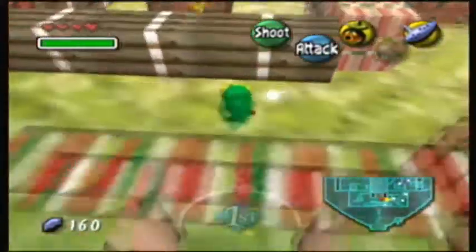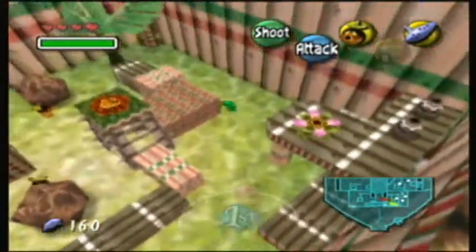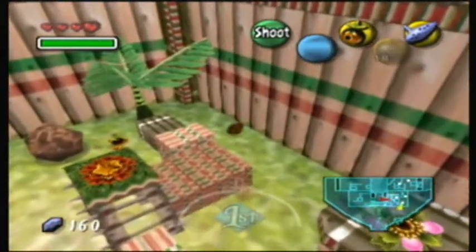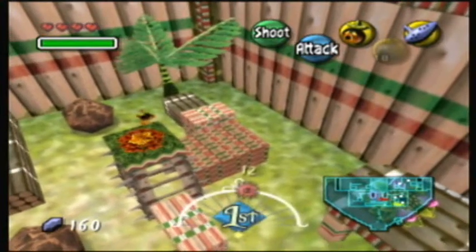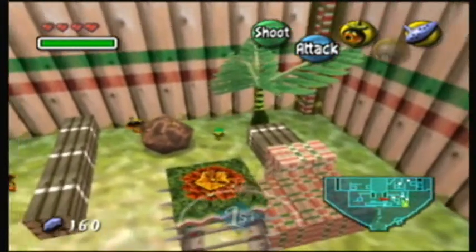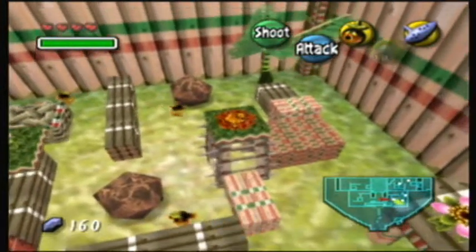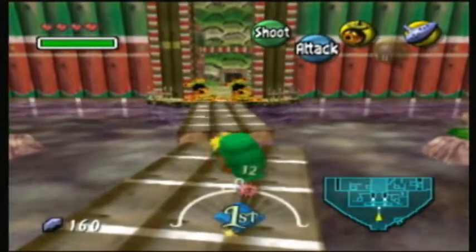Whichever way you go, you will have to do a bit of stealth, because there are these guards around. They will basically catch you and throw you out if they see you. Their only line of sight is right in front of them, so you can stay behind them and be safe. If they catch you, they'll throw you out of the palace. I've been caught!